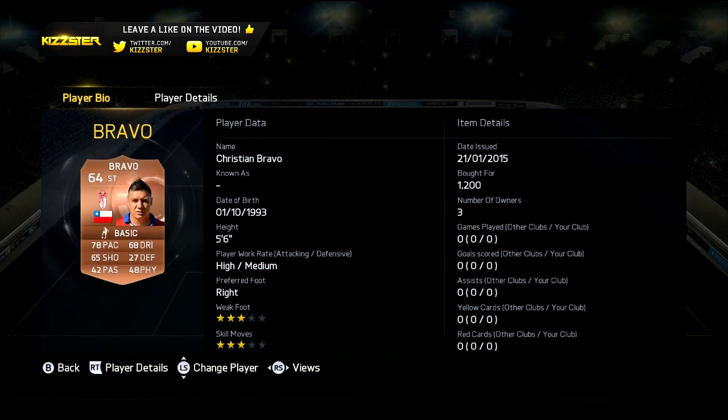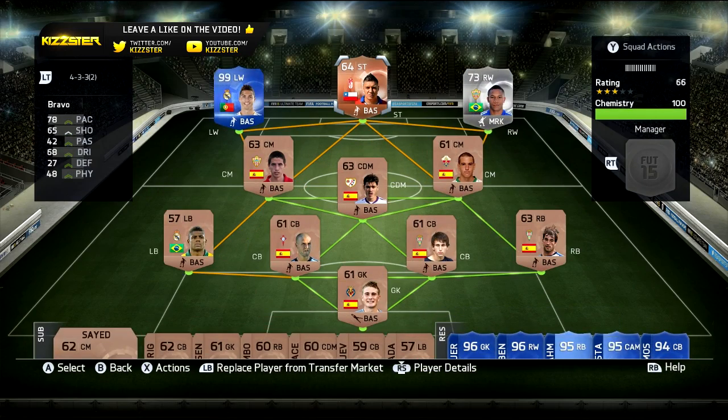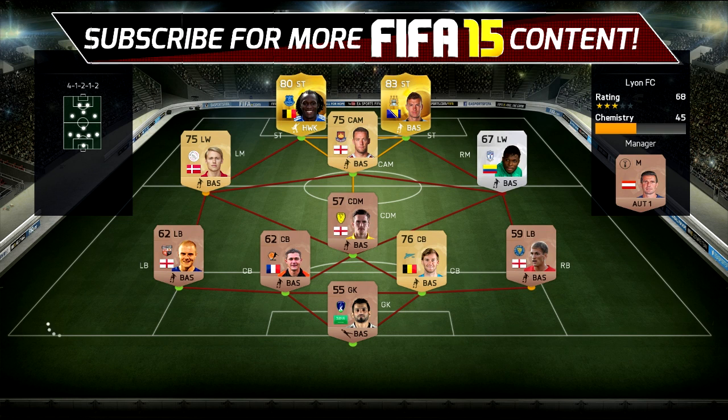Four upgrades are done. We've bought this Bravo guy and a silver Wellington — he's got five-star skill moves, 91 pace, and 80 dribbling. He looks insane and was quite expensive at 100k. Let's find our next match. This opponent has Lukaku and Dzeko up front, so this might be a harder game.